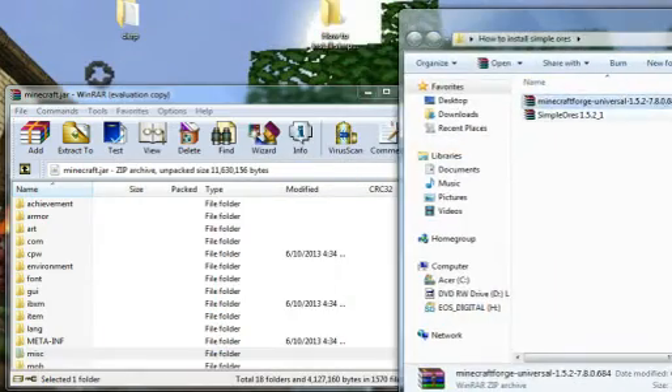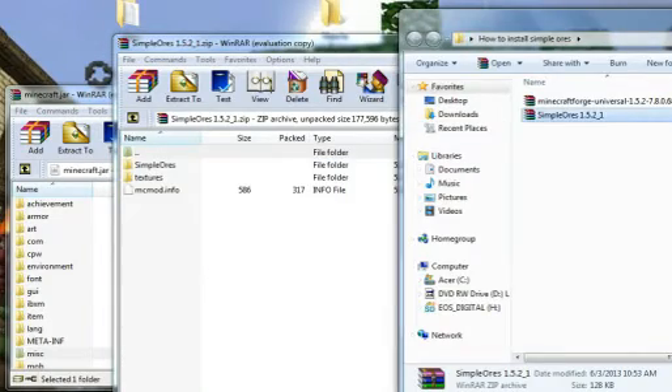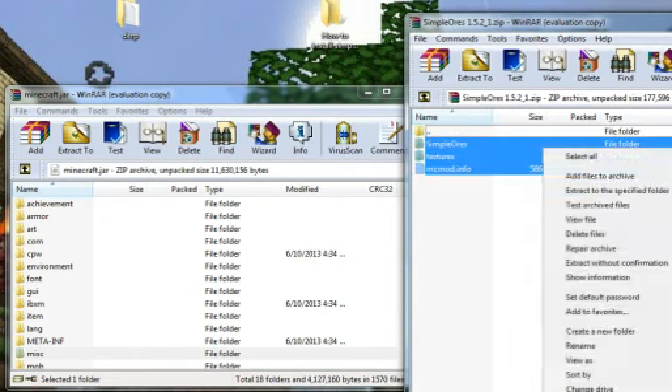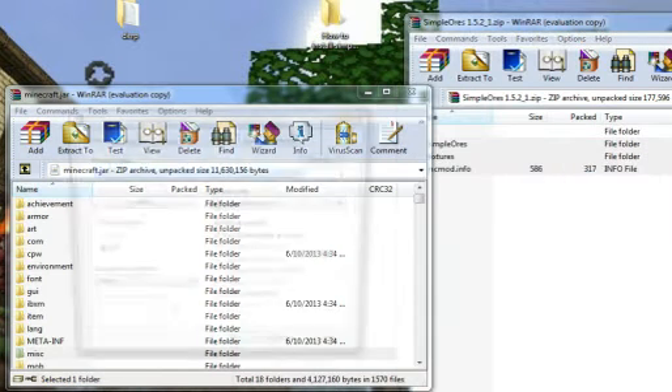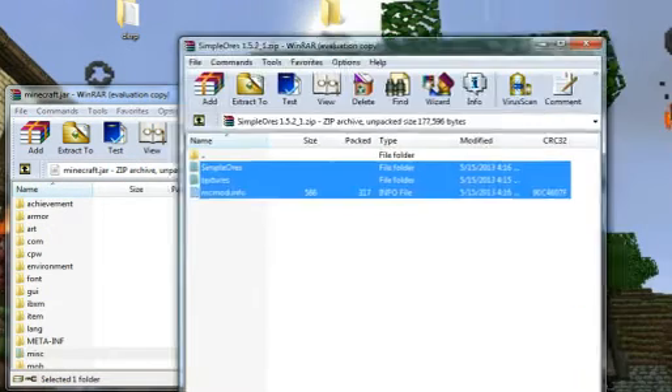Now you want to open up Simple Ores. You can go ahead and close out of that. Then all you have to do is again get it, drag and drop, and hit OK. And now you've installed the Simple Ores mod.